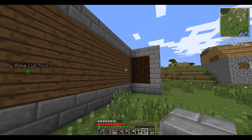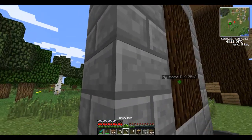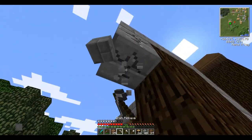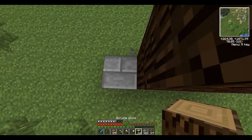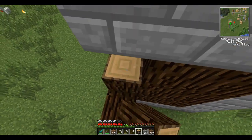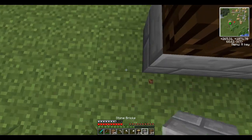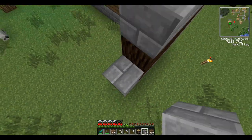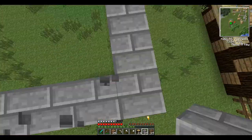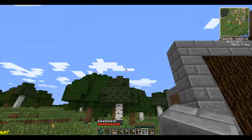I think this is what it's gonna kind of look like. The front entrance will be here - actually I might want to enlarge it a bit. I think this is what it's gonna kind of look like, and it has like a little arch.